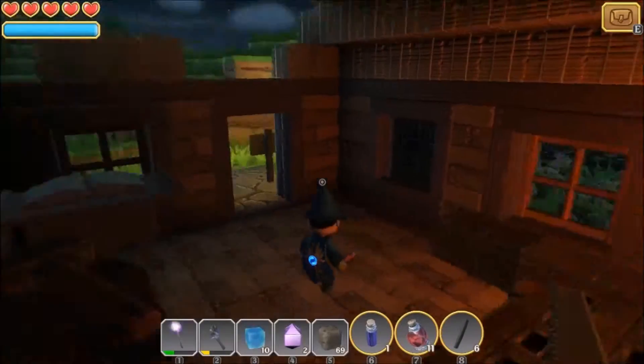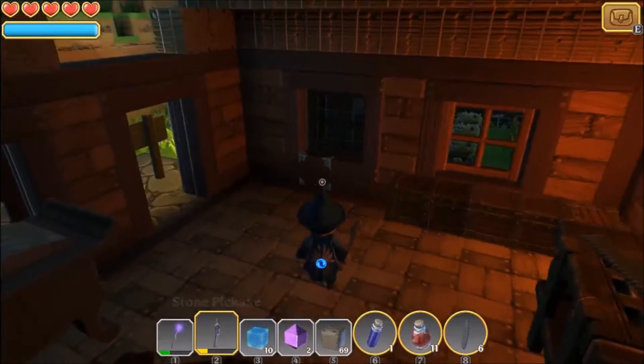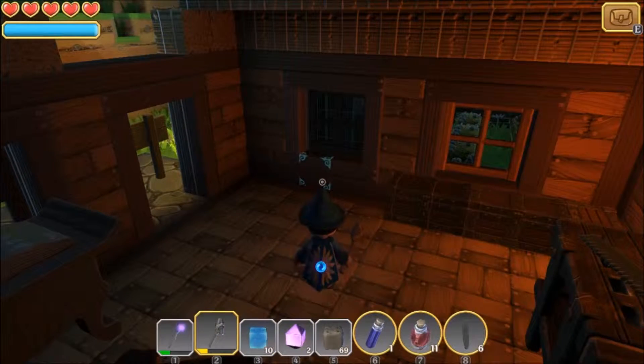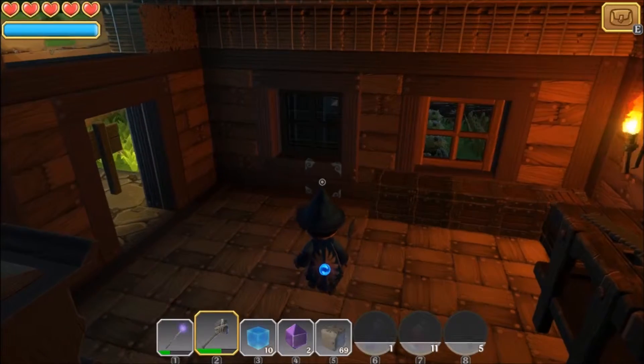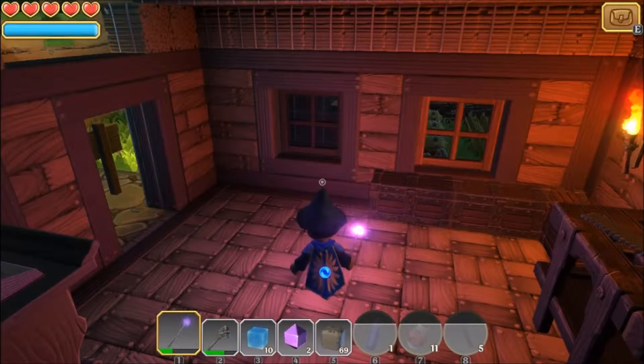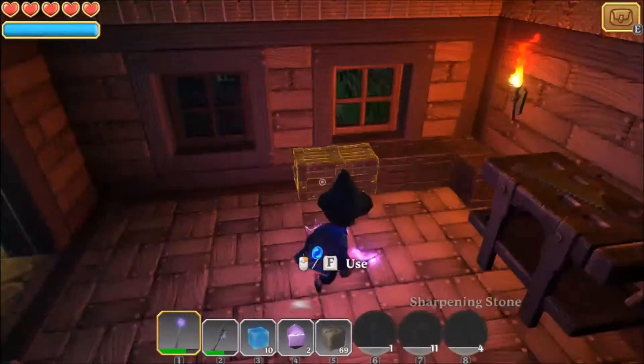Hello YouTube and welcome back to Let's Play Portal Knights. In this episode, because my stone pickaxe is in the yellow of durability, I'm going to press 8 to use my sharpening stone and raise this durability, which has a cooldown — which sort of makes sense, sort of doesn't — and then I'm going to do that again on my wand.